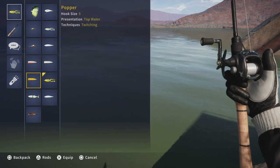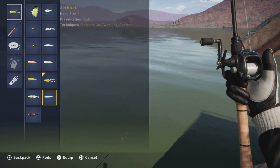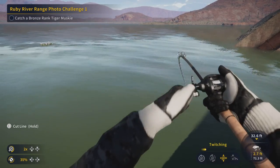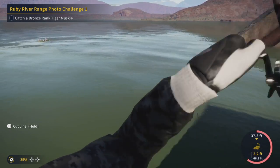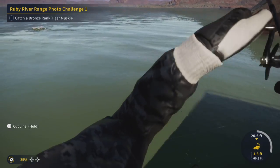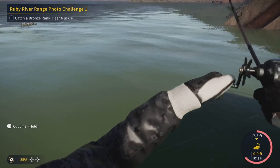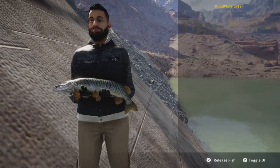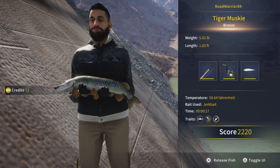I cast out to the right and sure enough on my first retrieve I picked this thing up. I'm going from the frog to the jerk bait — there's my setup. I think any size five would probably do. You are going through the bronze, but nonetheless they are a big fish. Here you go — the Ruby River Range photo challenge number one, mission complete! Thank you again to all my friends for helping me put this together. Take care and hope this helps you guys.